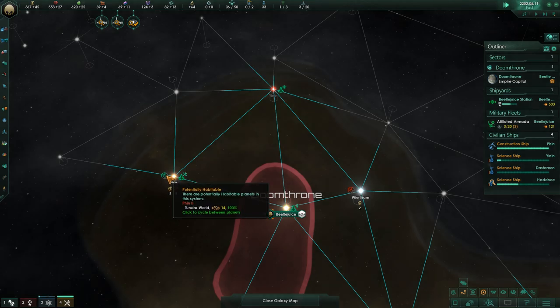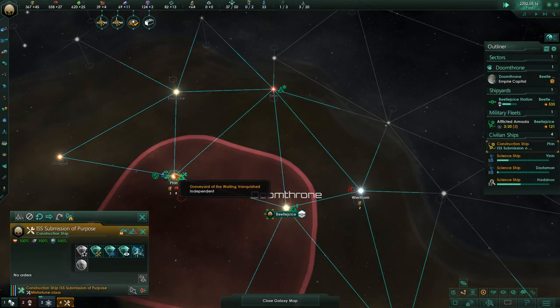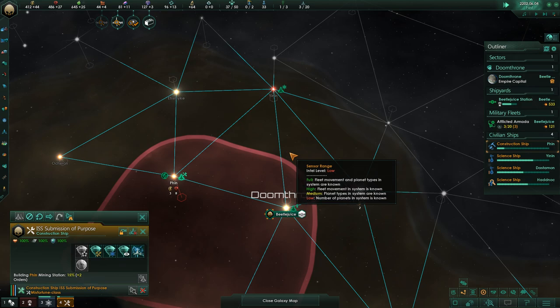We'll have a mix of areas that are really dense, like the one we're seeing right here, and then gaps between the spiral arms with long single choke points — like the one coming out of our home planet to the south west. So, as the game begins, here we are, playing Stellaris.